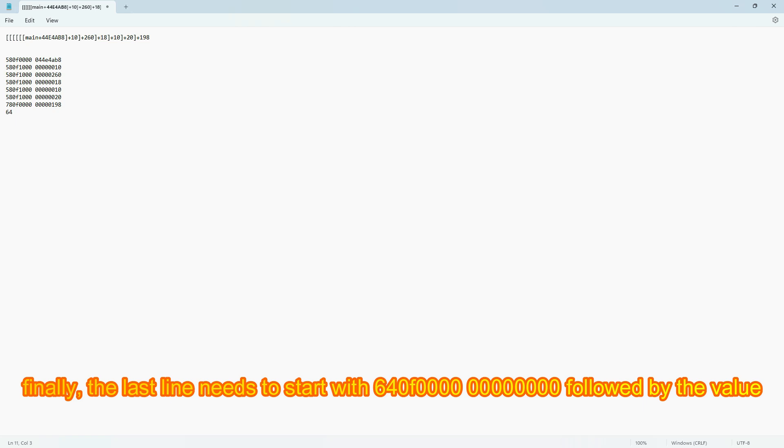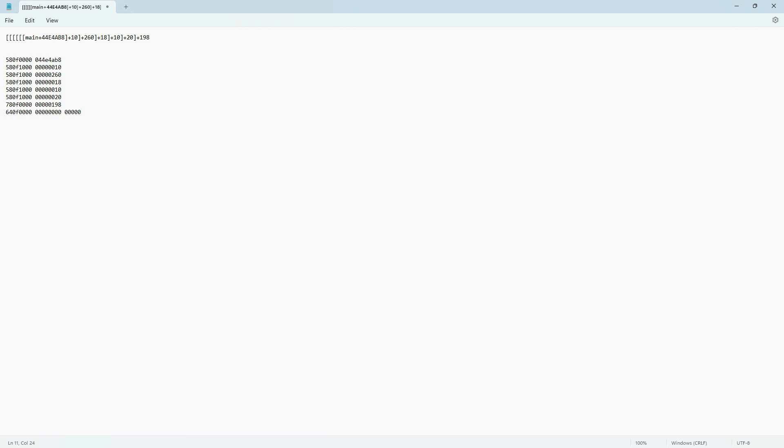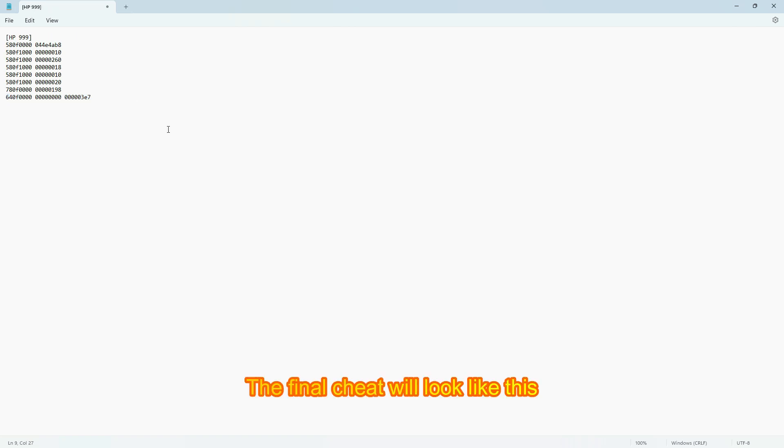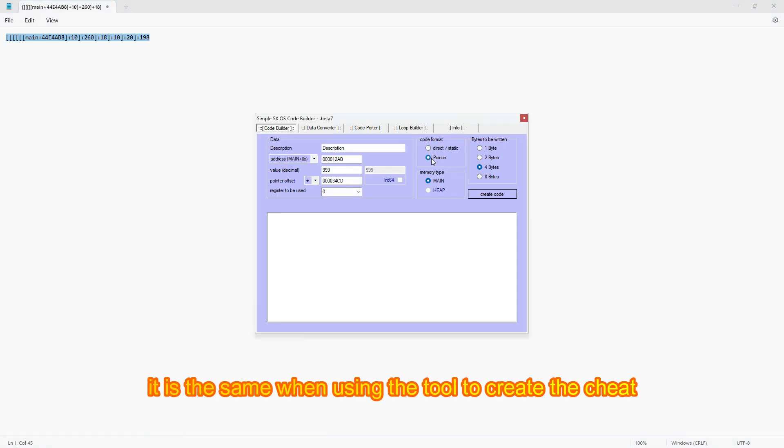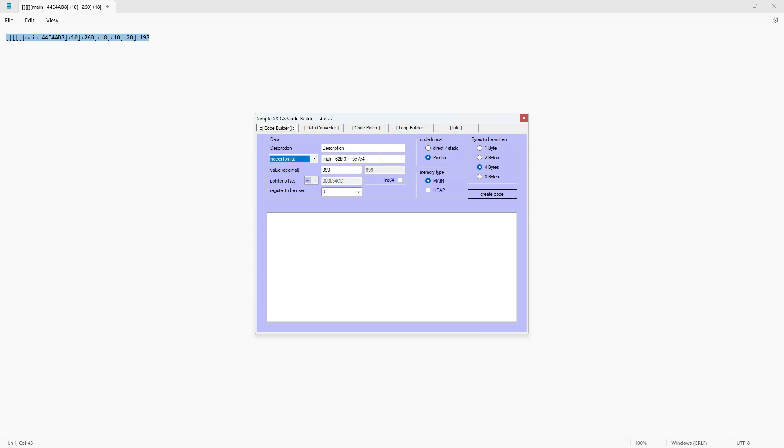Finally, the last line needs to start with 640F000000000000, followed by the value. For example, 999 in hex equals 3E7. Give the cheat a name using opening and closing brackets. The final cheat will look like this — it is the same when using the tool to create the cheat.